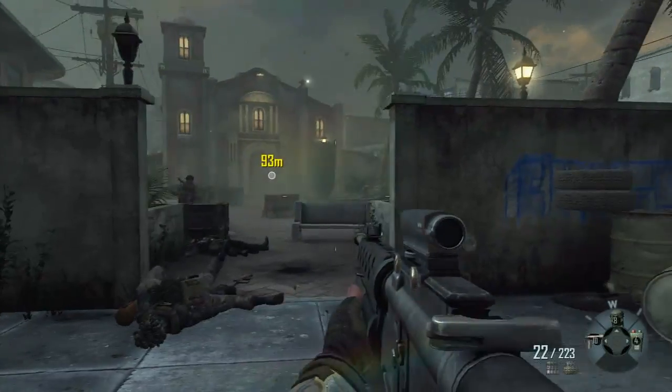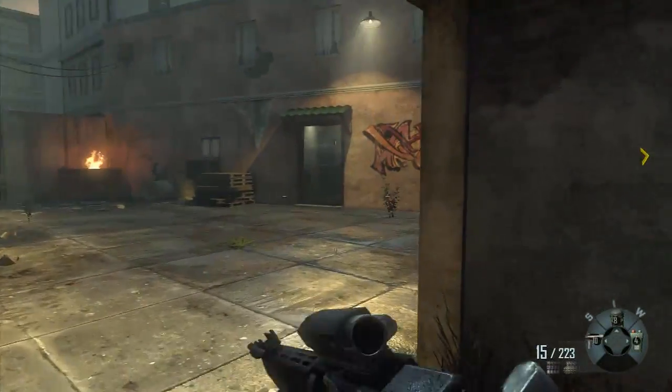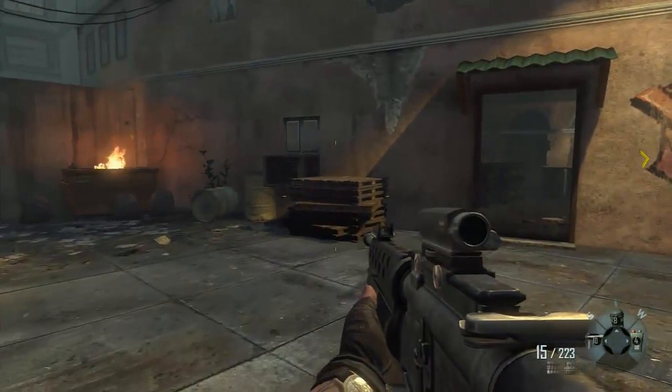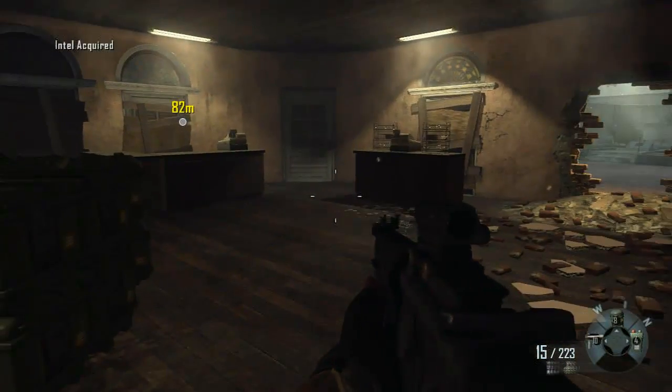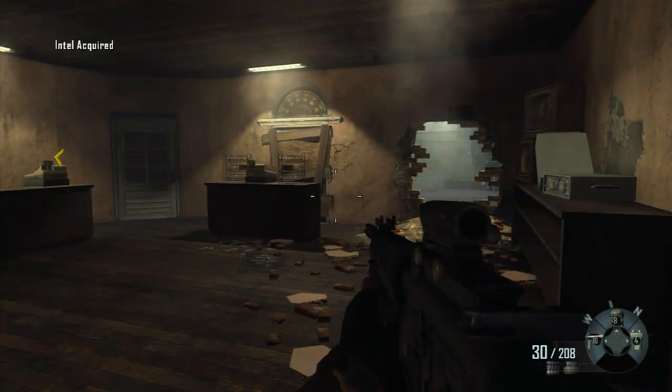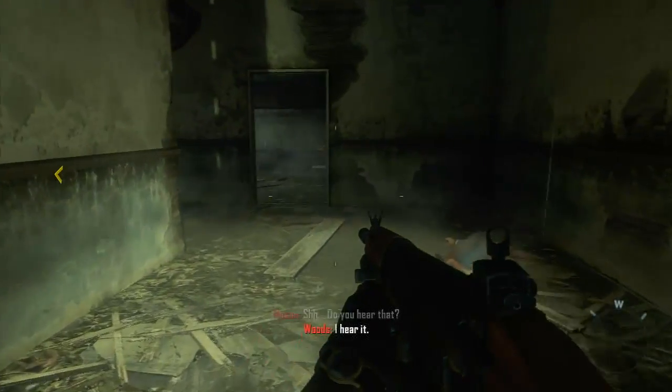Then we're going to come to this area where we're going through, and there'll be this little church-type building. On the left side is a little door, and the Intel is right on the counter inside this room with the ammo reloader and a broken wall there.